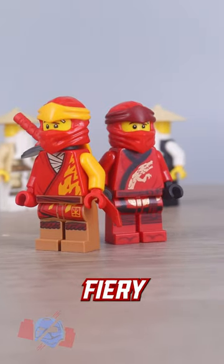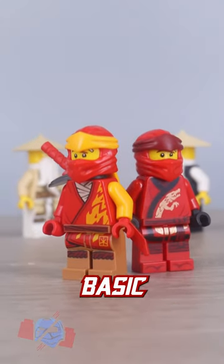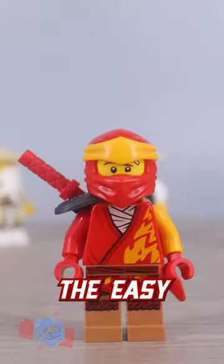Kai, on the other hand, is between a fiery design matching his personality, or a basic robe design at best, making Core the easy victor.